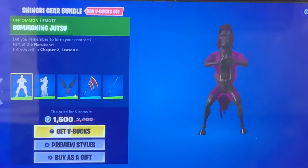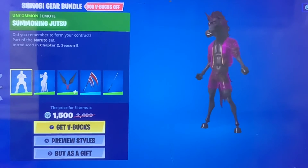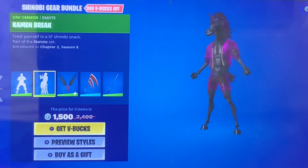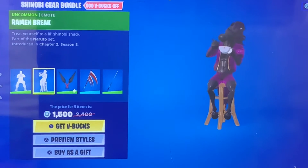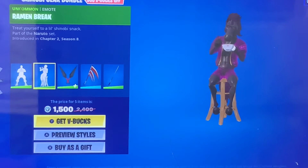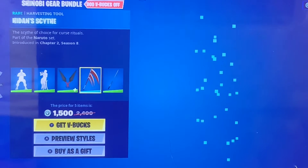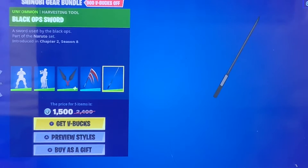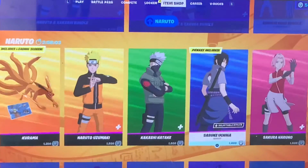It comes with two emotes: Summoning Jutsu — oh, look at all that pounding action — and Ramen Break, which I guess you could say he's eating soup. Treat yourself a little shinobi snack. It also comes with the Kunai pickaxe, the Hidden Strike pickaxe, and the Black Ops Sword pickaxe. Thankfully you can buy all this stuff separately.